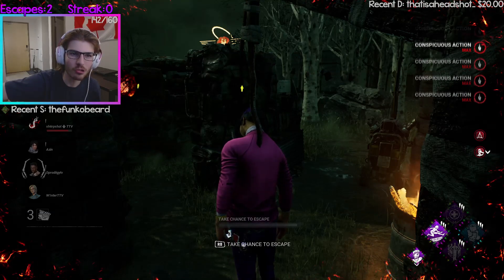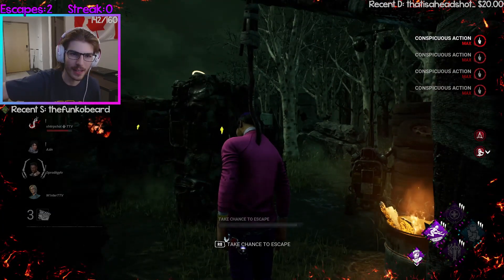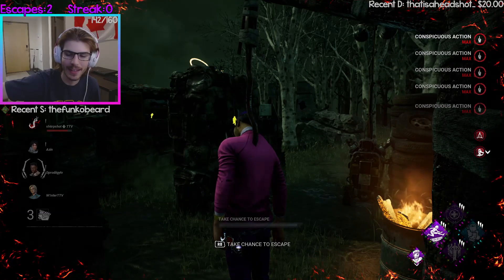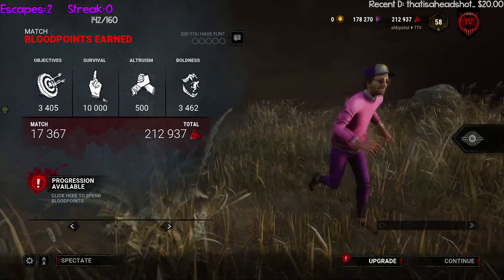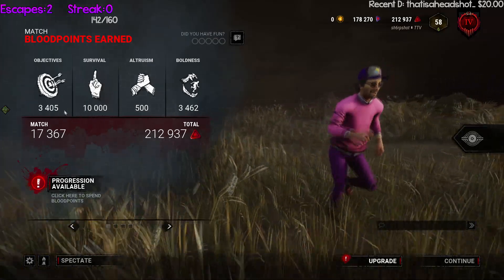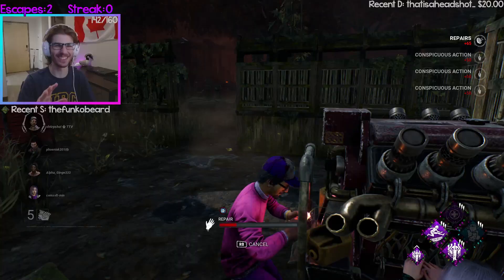This isn't really an infinite BP glitch, because after you get the conspicuous action icon to max, it's not infinite. But it is still an easy way to guarantee around 10k free blood points per trial, because conspicuous action goes into the survival category.